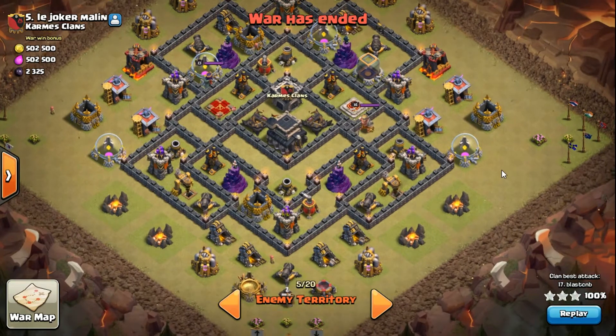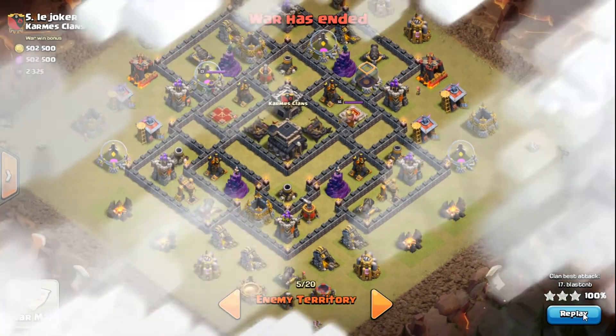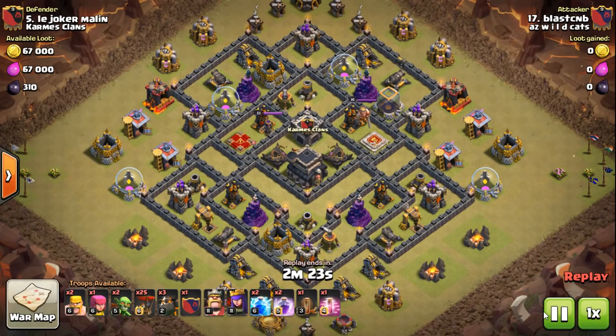People have been asking for details on this so we'll go over that during the attack. There's my troop setup — it's the same as I've been doing for a very long time. Normal spells, four hounds: one in the CC, three my own. I bring 25 loons, and I drop that extra loon now since the update just to bring cleanup troops and CC collecting troops, so I bring an archer and two barbs.